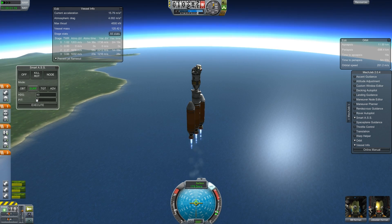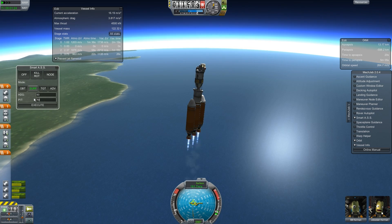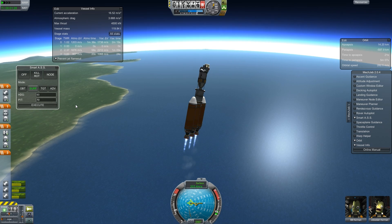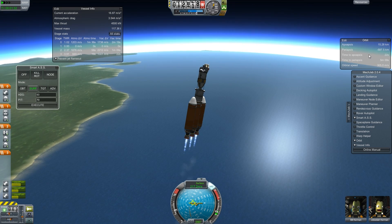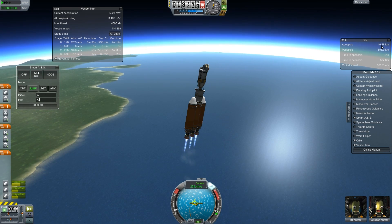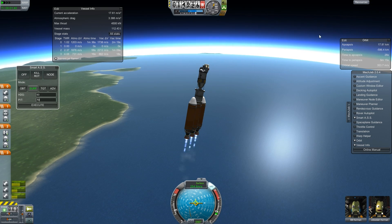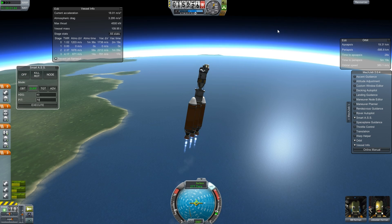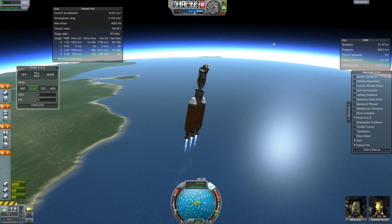Now I'm going to do a pitch over. I think I'm going to want to go a little more aggressive. The speed's already fairly high. Look at the apoapsis over here — 15, 16 kilometers. So that's already about three kilometers above where I am. Not a big deal, everything should be going fine. Those first stage pieces sort of parachuted off — I couldn't see because of the cat.